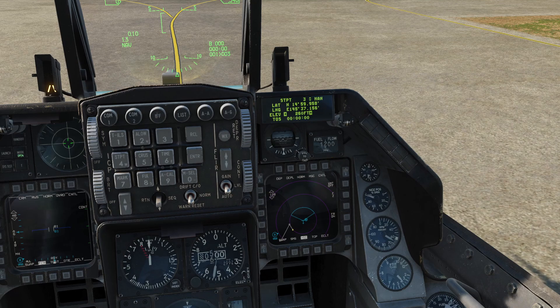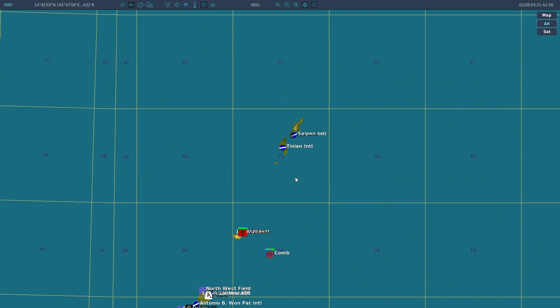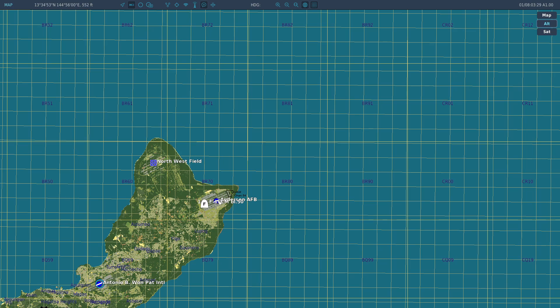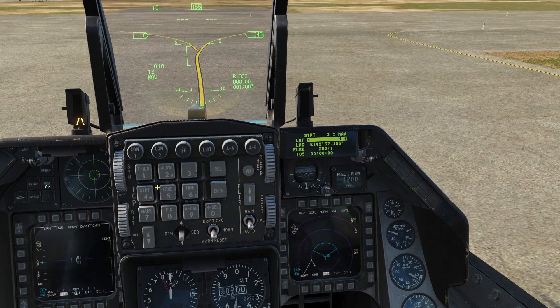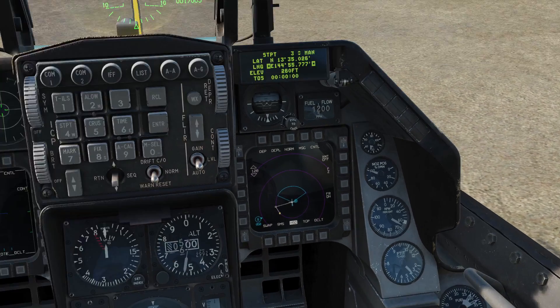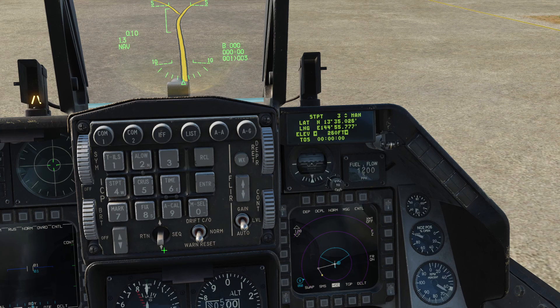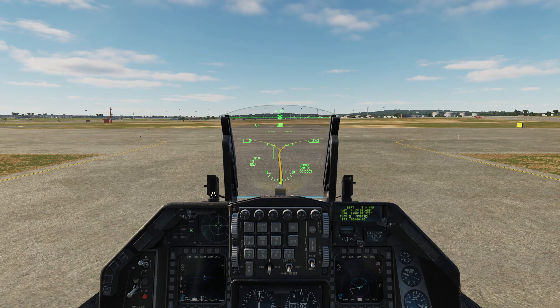Let's say I want to modify the third steer point — rather than Tinian International, I want to go back to Anderson Air Base, which is here. So: 3, 0, 5, 0, 2, 6, Enter. East: 1, 4, 4, 5, 5, 7, Enter. As you can see, the third steer point has become our base. And the elevation is 5, 3, 8, then Enter.